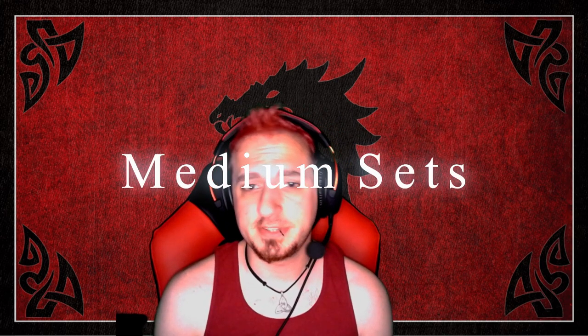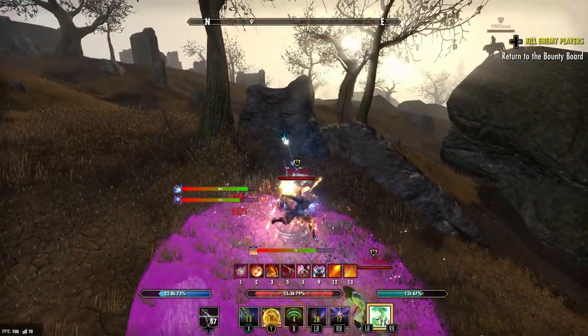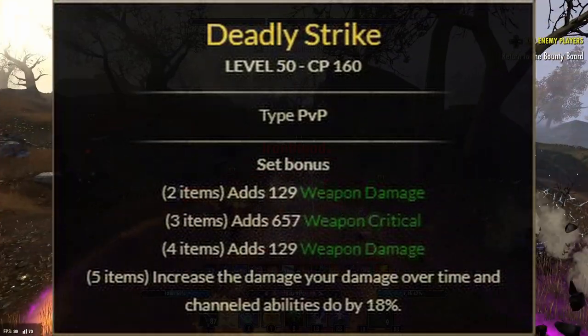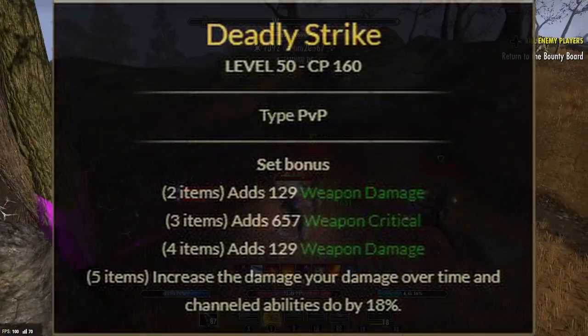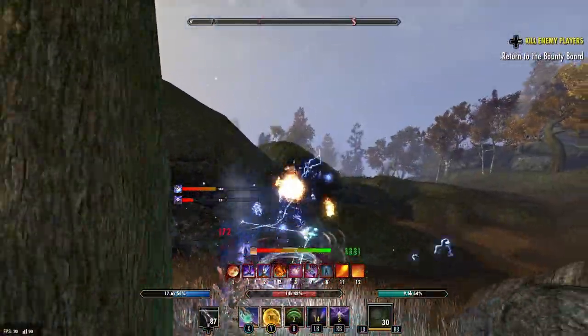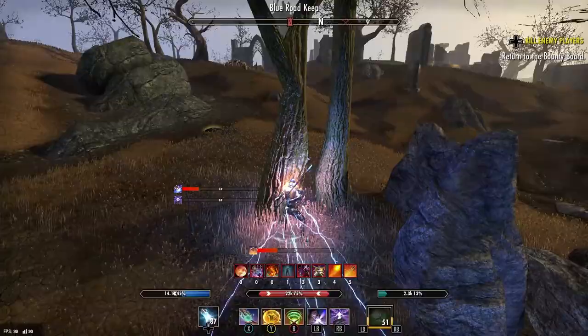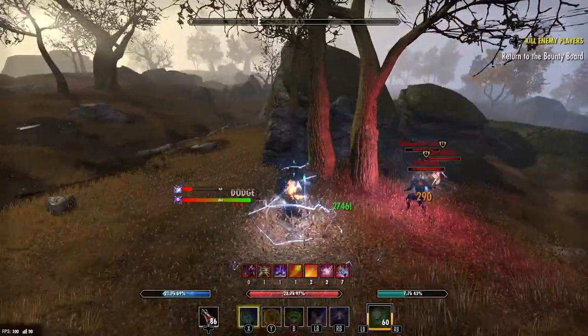Now for the medium sets — all in no particular order, so if I spout out a number don't assume it's a tier ranking. Deadly Strike is the first medium set. It's getting the hybridization treatment: weapon/spell damage, critical chance, weapon/spell damage, and the five-piece — the set on screen says 18% but this is actually getting tuned down to 15% — increases the damage of damage-over-time and channeled abilities by 15%. This is now applicable to magicka classes too. If I had to rank them, this would probably be number one.